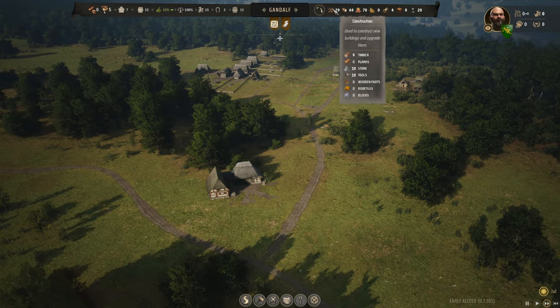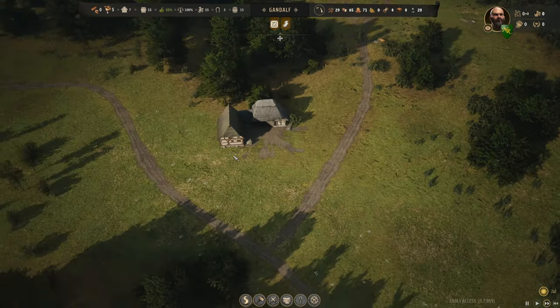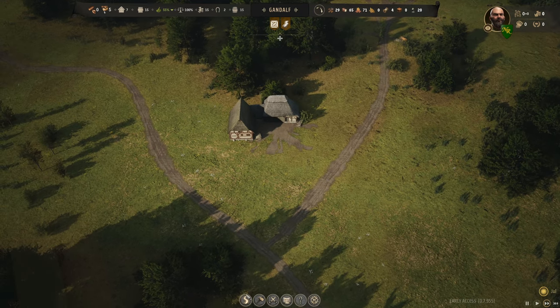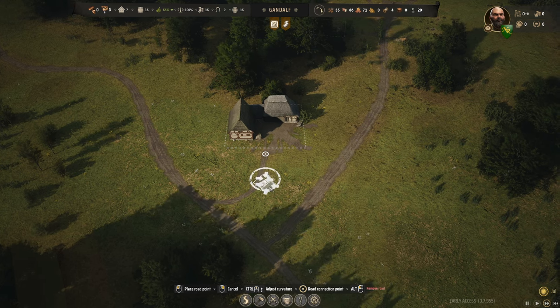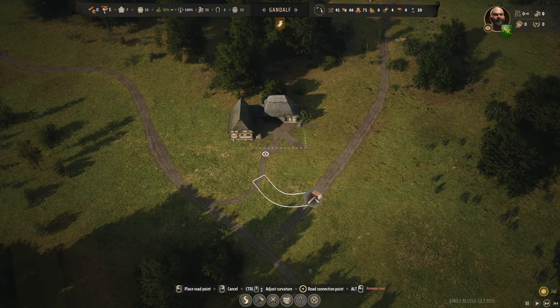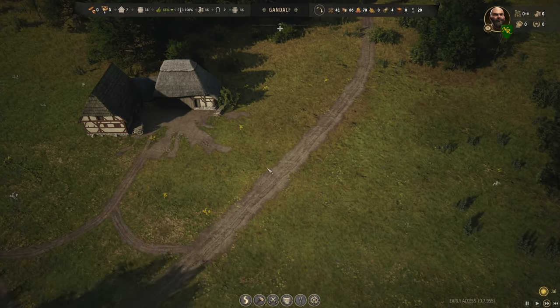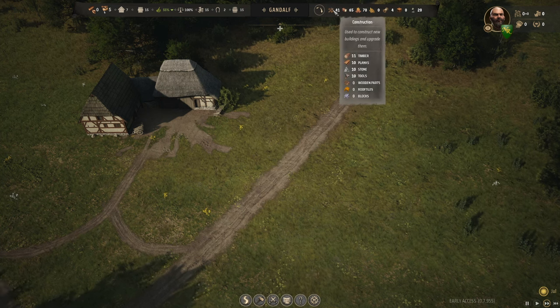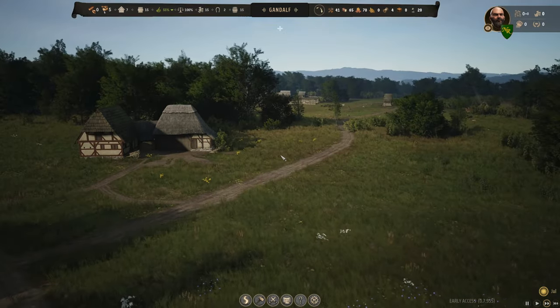We're bringing more logs in and little by little we've got our trading post. What I didn't do last time was connect it to the King's Road, so let's do that before someone writes in about it. There's kind of a natural road over here. We're going to roll into August faster than I normally do, but we need those planks and timbers to do what I want to do this episode.